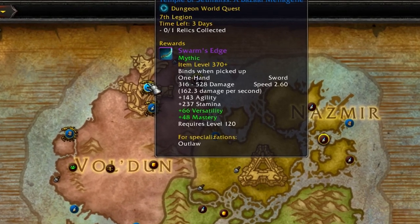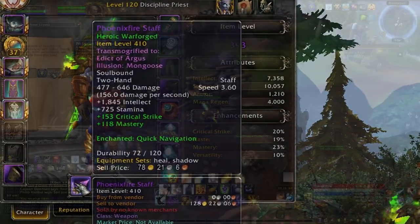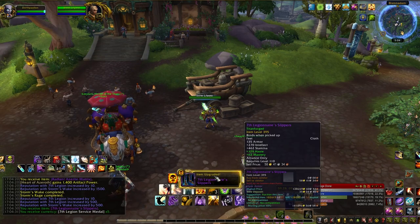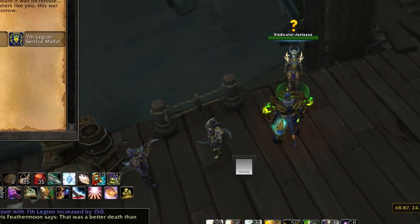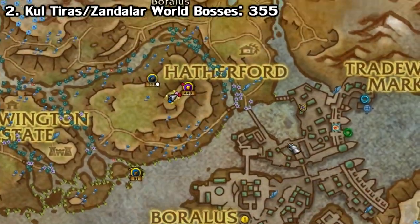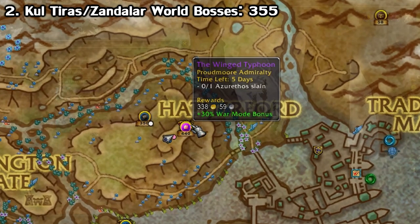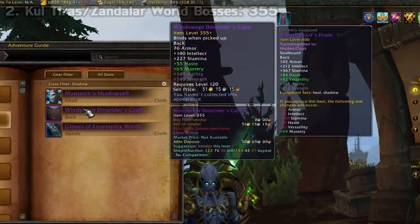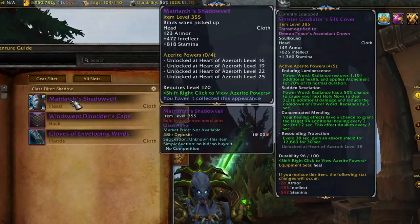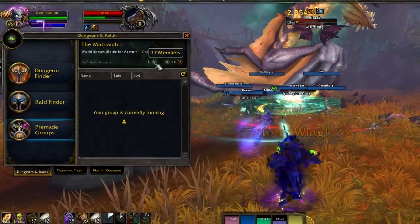By the way, when you see a plus after the item level, that means it can proc to a higher level — it's called Warforging or Titanforging. So everything I go over in this video is just the base i-level you can get, but if you get lucky, you can get a 400 or something from even a world quest. There are also special world boss world quests that you get once a week. They have a purple symbol and a dragon portrait, and they give you i-level 355 loot as of this video, so they're not the best, but they are a nice bonus, especially when you're first starting out. Just look in your group finder if there aren't any people attacking on your server.